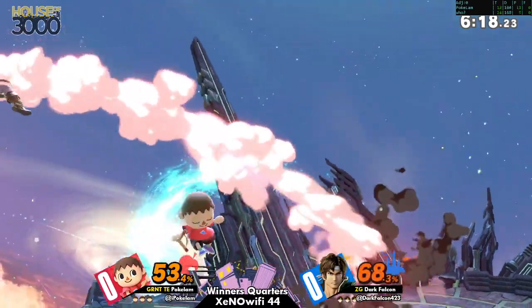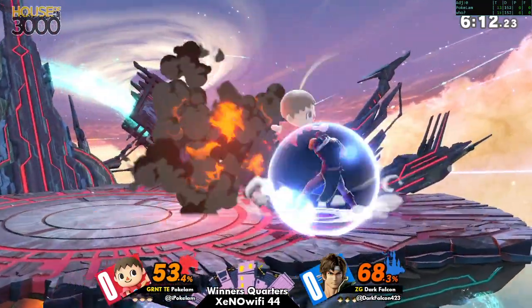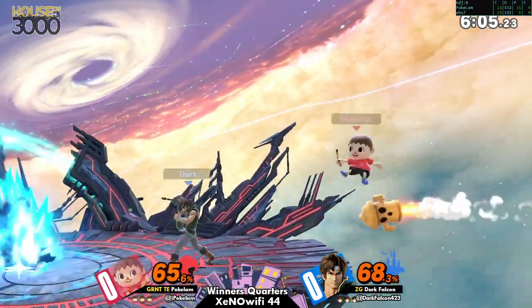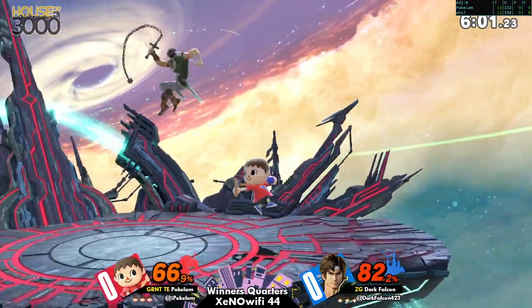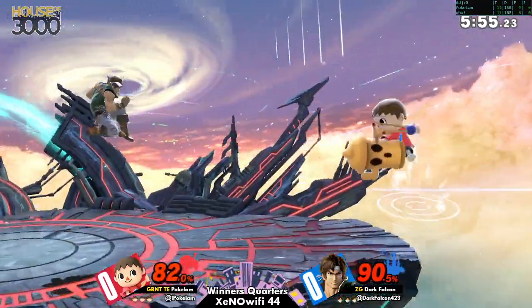That pocket is very good to have against Belmont. Yeah, so typically the Belmonts will be able to outrange with their chains, but in this case we have that little arrow there — it makes it very difficult. Also, Belmonts will be careful about that. How did he avoid that? That was ridiculous.